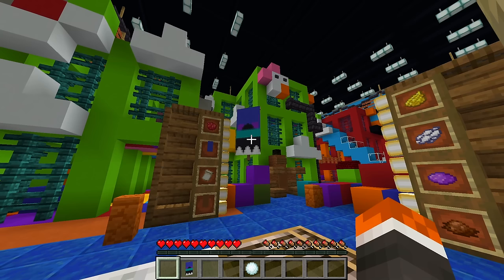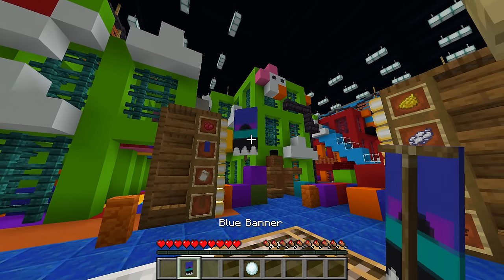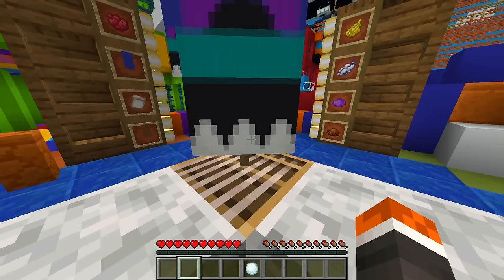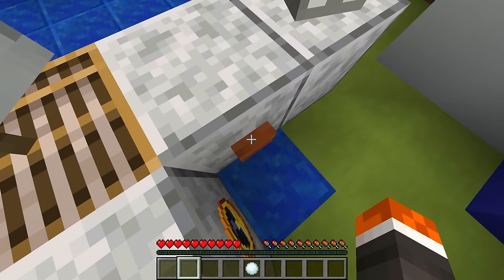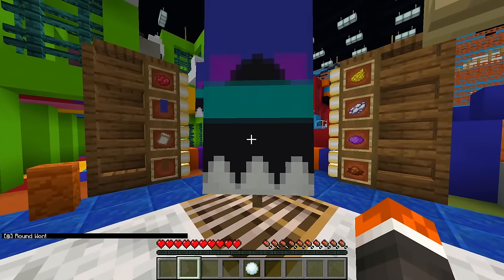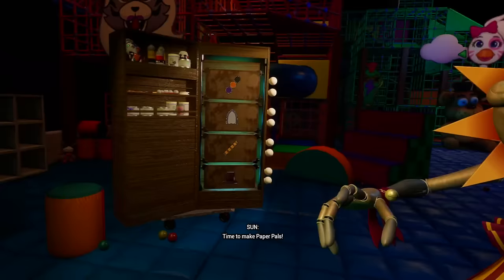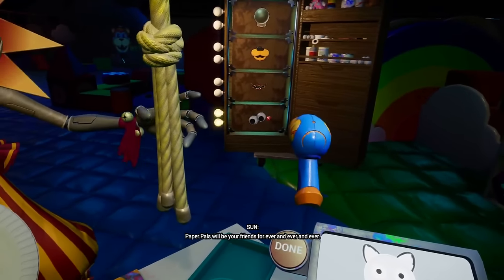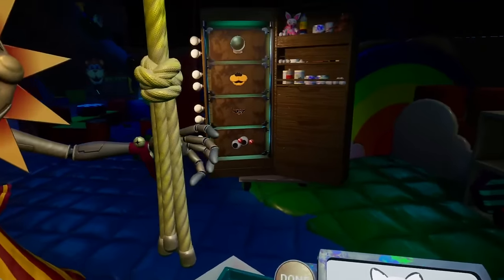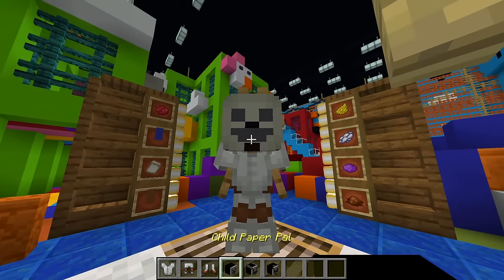For example, if the Bonnie painting is the pattern I need and I have a matching banner in my inventory, I place it on top of the loom, press the submit button on the side of the desk, and if it's correct it moves us to the next round. This is when things get more complicated, as we next have to make a paper pal by putting together different materials from the shelves. I've decided to use armor stands so that way we can use dyed armor to make it look correct.